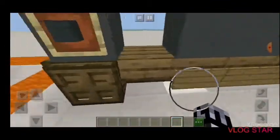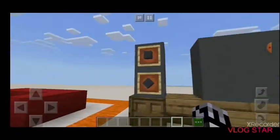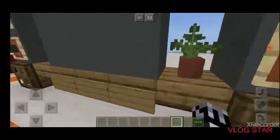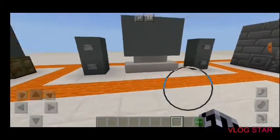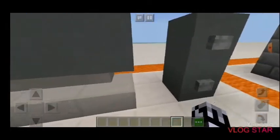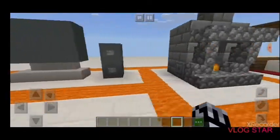Then we've got a TV on a TV stand. These are the speakers, and this is the screen itself. We also have a plant here which you can add if you want. There's also a TV without a TV stand where the speakers are a little bit different, but the TV is basically the same.